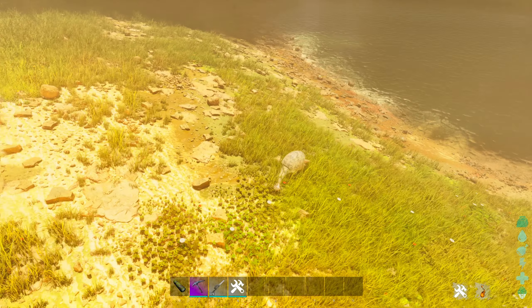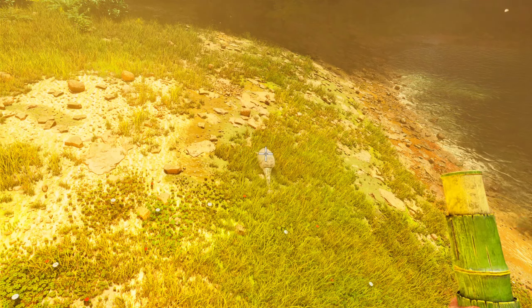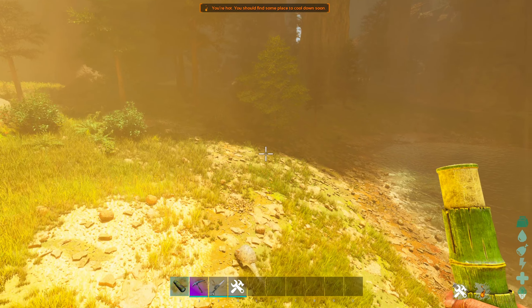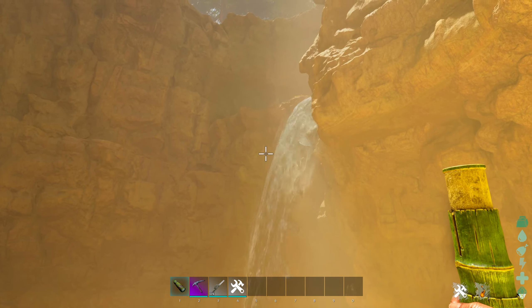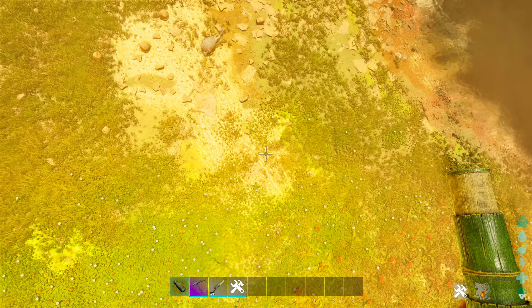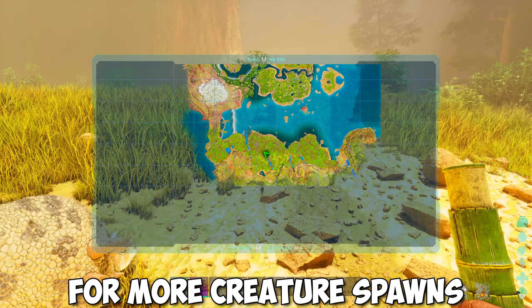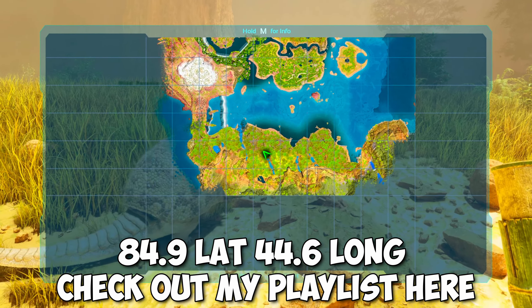We just located a very nice albino-looking Doedic. Let's have a look at the level — 145, almost a perfect level! For the landmarks, we are at this beautiful location with a massive waterfall on our right side. If we turn around, this is how it looks. For more creature spawns on The Center map, check out my playlist here.